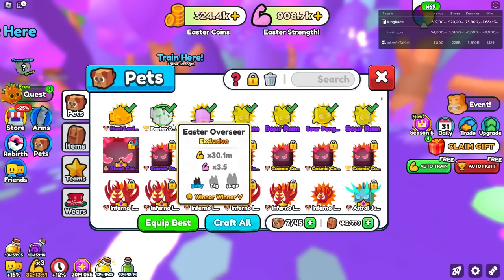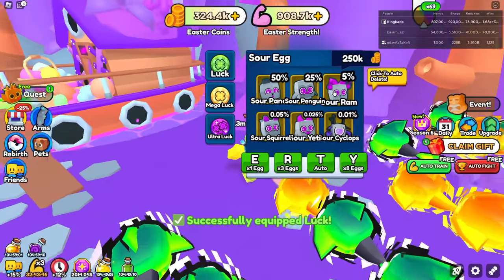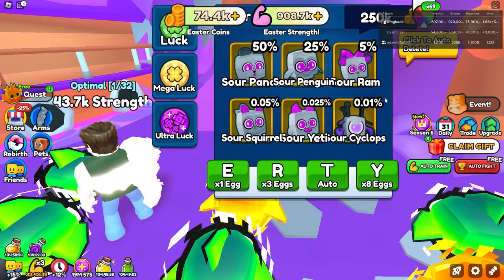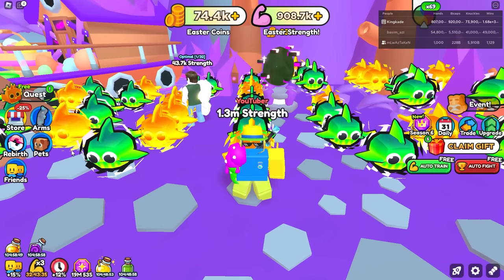Let's go ahead and equip our luck pets. We only have enough to open up one more egg, but might as well. We got a Sour Squirrel — and that is actually this one. Okay, I'll take that. That's pretty good. The 0.05% chance — I will take that, because that must be pretty rare.